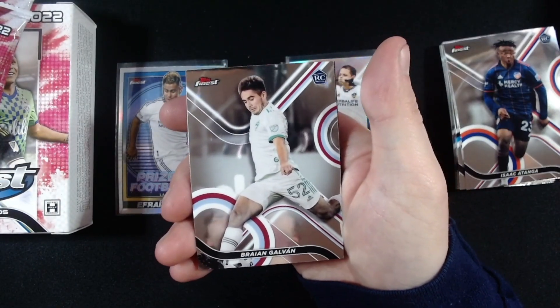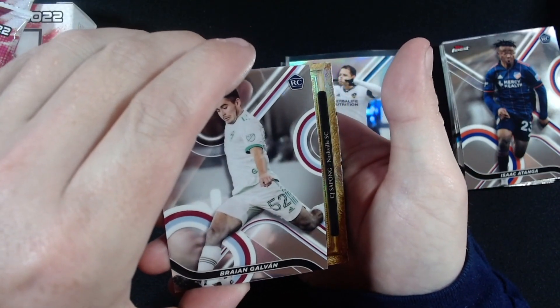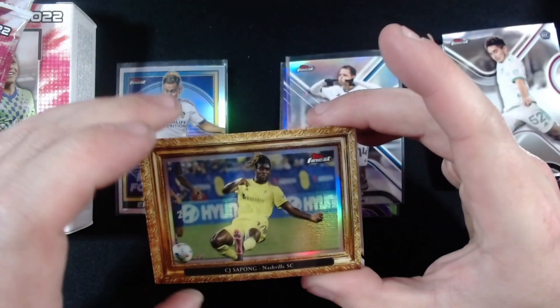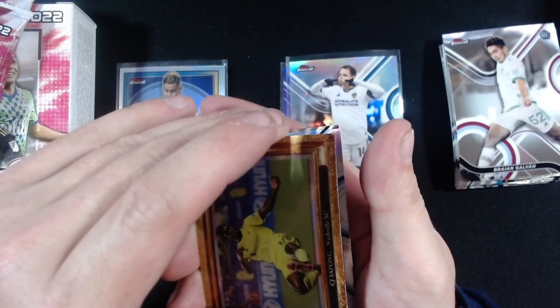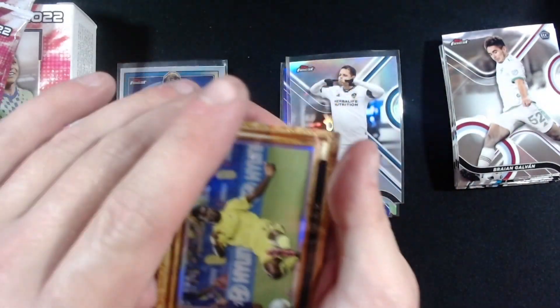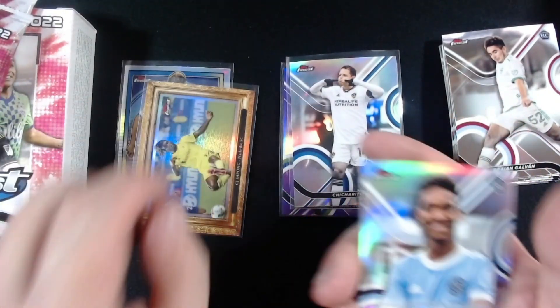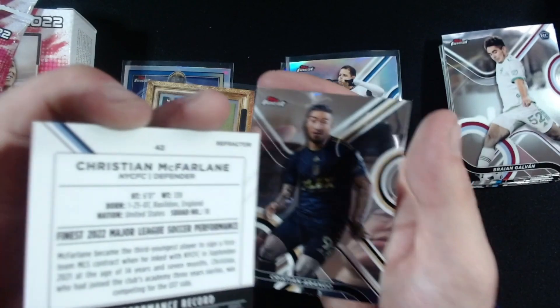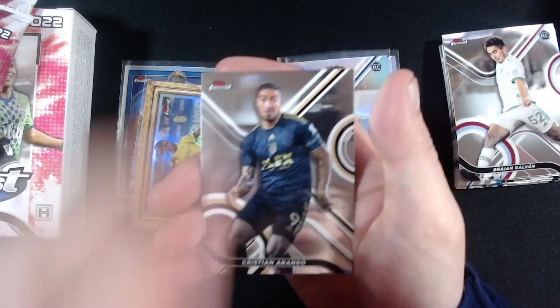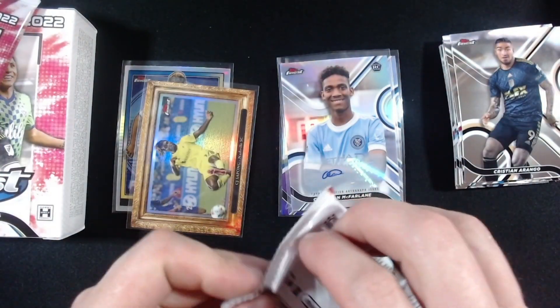Isaac Otonga, Brian Galvan. What's this? Christian McFarlane — okay, so I think this is... it's a Christian McFarlane rookie auto! Okay, so that's coming in. And then Christian Rango. Alright, two packs left — let's see if we can get something.